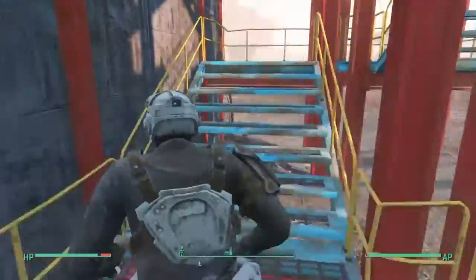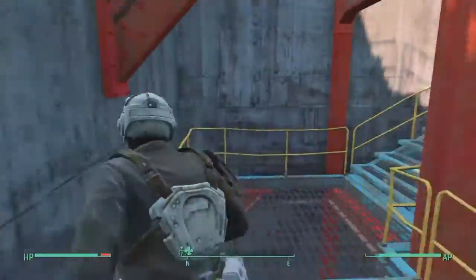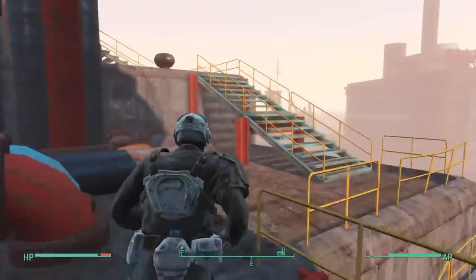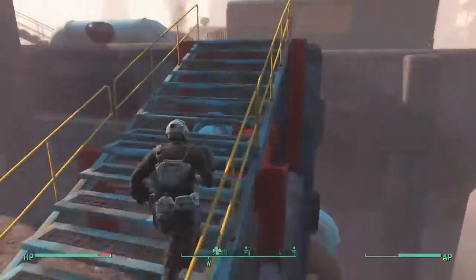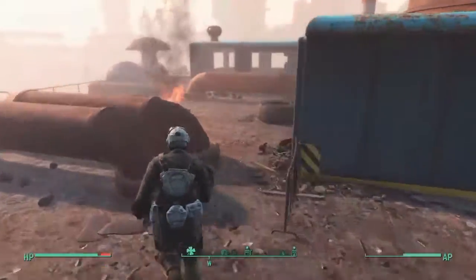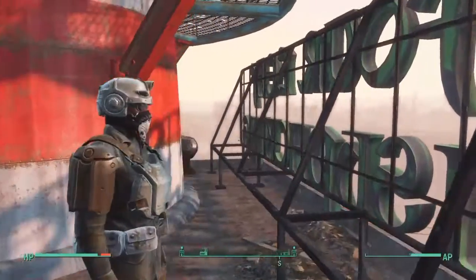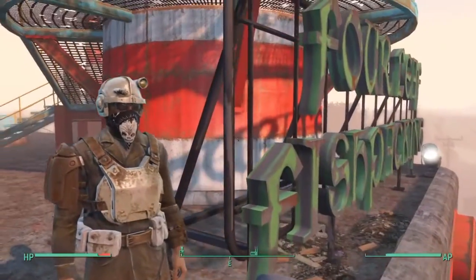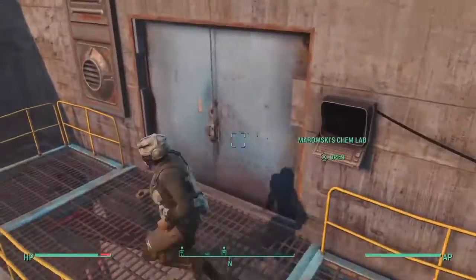Once you go up these stairs, wrap around here and make your way up to the rooftop, we'll get back over to the sign where I started the video and then from this sign, I'll take you down the staircase that takes you to the terminal. Once you open the doorway with the terminal, we'll get into Mirowski's Chem Lab and you'll see the four guys. There's going to be one behind the desk and the other three are basically in the two other rooms that are here in the building.